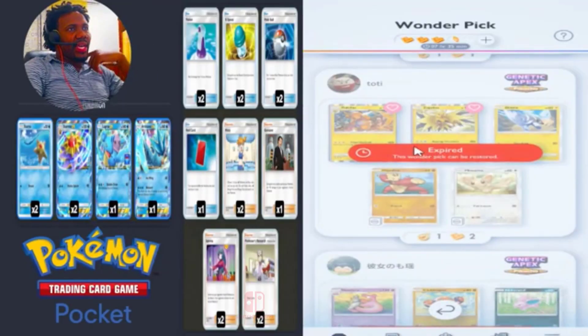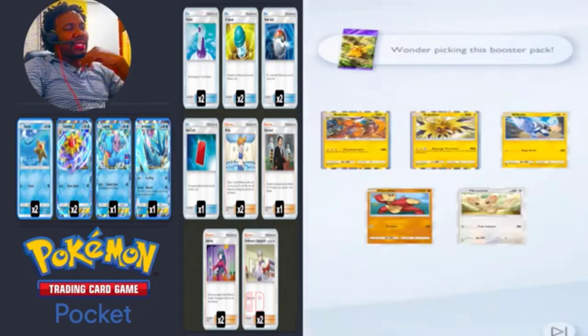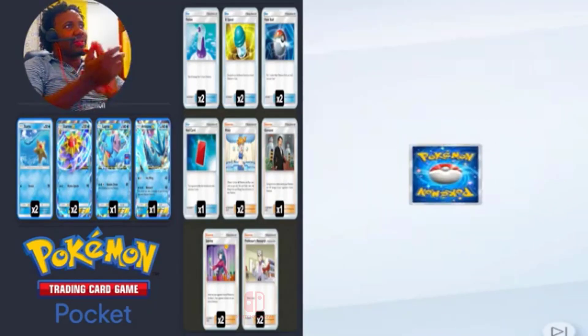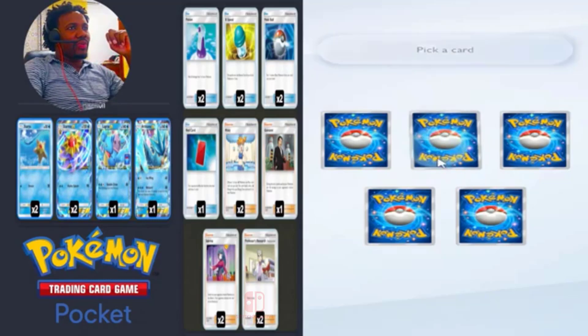I need a Raichu. If I can get a Raichu, then I'm all set. Raichu, Raichu — which one is Raichu? If I can get Raichu, I can get Immersive Mew. I'm feeling center, so I'm going to go for center.